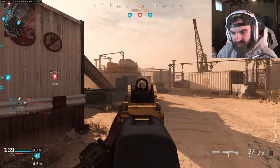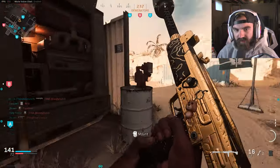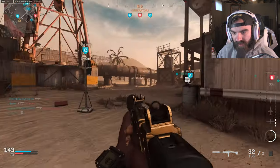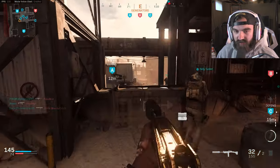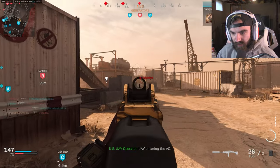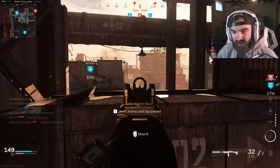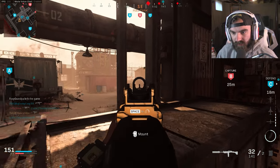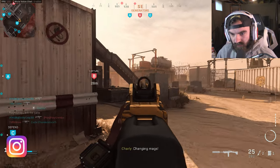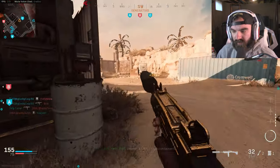My team is just kind of camping it up. I'm not really camping — I would say I'm kind of peeking out into their spawn. But I wouldn't say I'm camping to the point where I'm not moving at all. You see me moving back and forth — this is how you kind of spawn trap in my opinion, unless you have a group of people and you just have it set up to where no one needs to move. This is how a spawn trap should be. I'm just running back and forth trying to hold it.